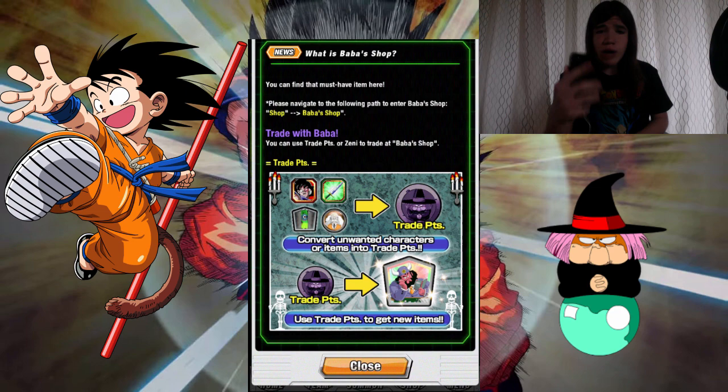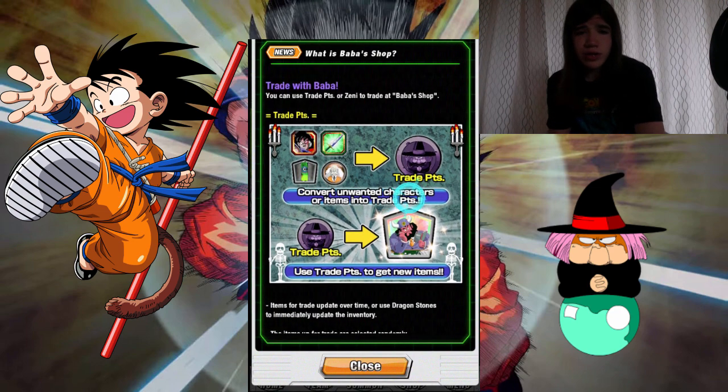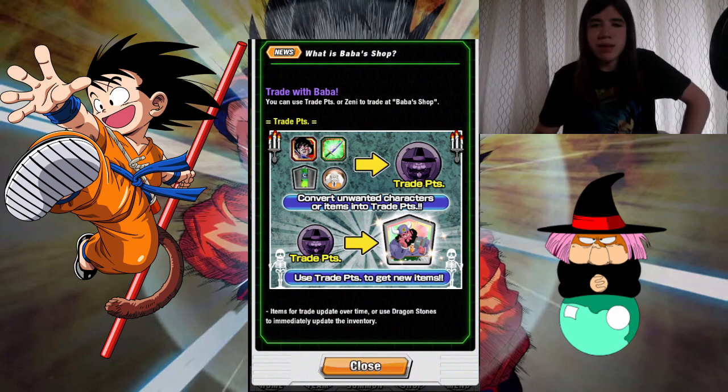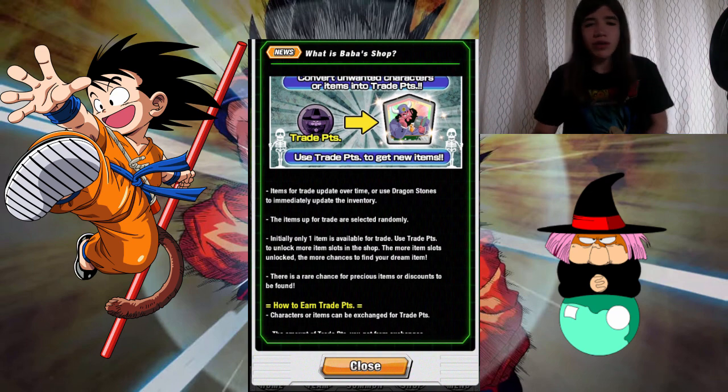We've been waiting for it for a while. Here you can find the must-have items and trade with Baba. You can use Trade Points or Zenni to trade at BabaShop. Items for trade update over time, or use Dragonstones to immediately update the inventory.